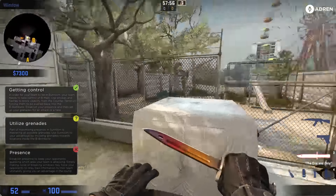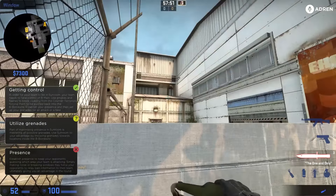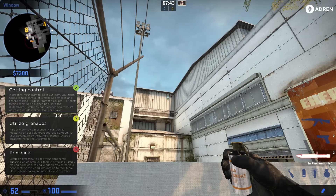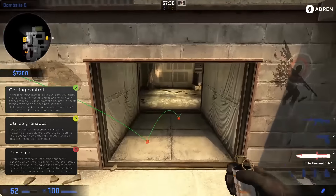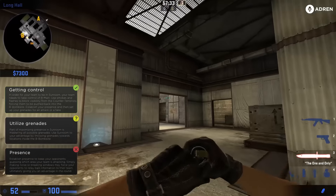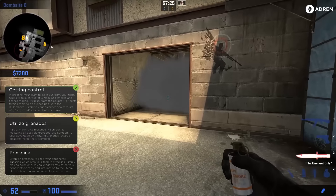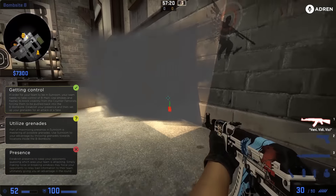Going into the next nade set, coming up here and smoking B main — aim at the mark on the wall. There are three marks; use the middle one at the top. It's really easy, unlike the previous version. It bounces off and gets a nice deep B main smoke. This is a really good smoke to throw because you're not lining up from an exposed position where you could get shot.